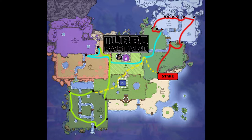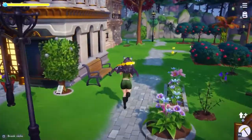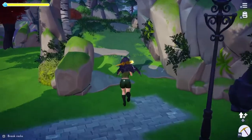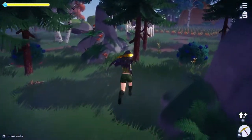Once your miner is caged and you have a full bar of energy, we're going to start by heading out to the forest. In this route we're going to hit every single mining rock except for the ones in the forgotten lands and 3 of the 6 in the plateau.